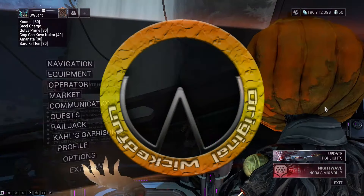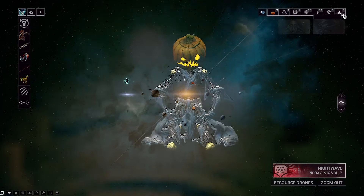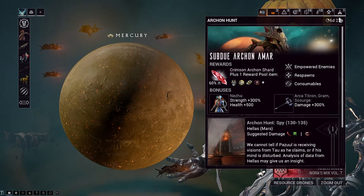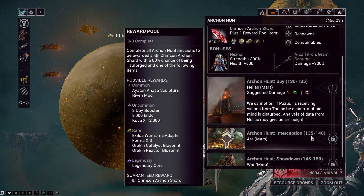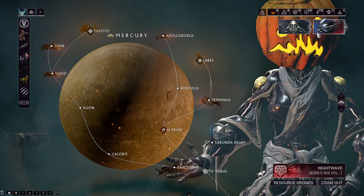What's new in Warframe this week? For the Archon Hunt, it is Archon Emer for a Crimson Archon Shard, meaning Bird 3 is selling an Amber Archon Shard. The mission order is spy mission, then interception, then showdown to take on Emer to get a hold of that Crimson Archon Shard.